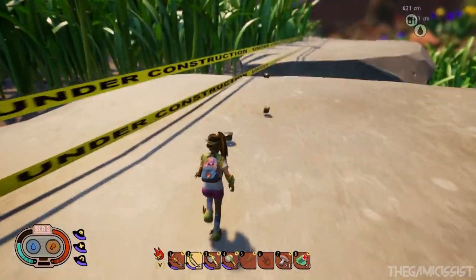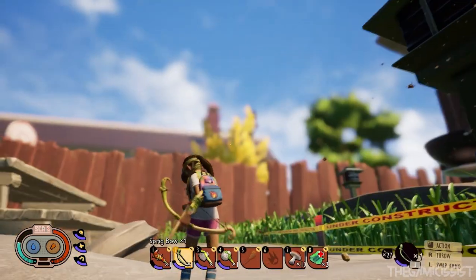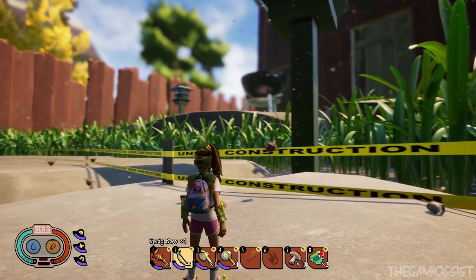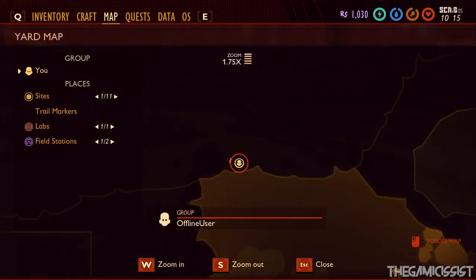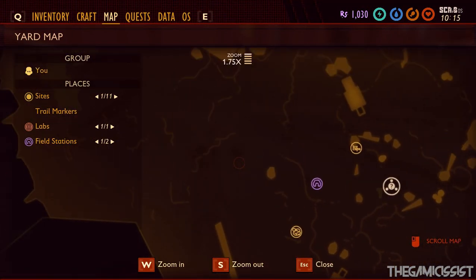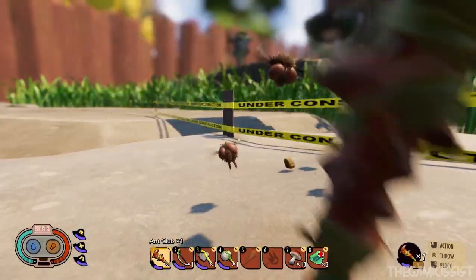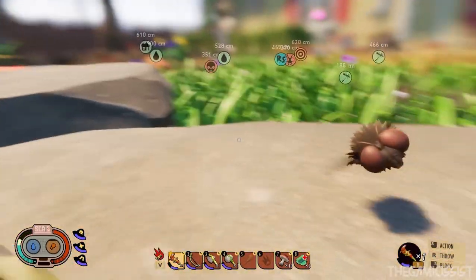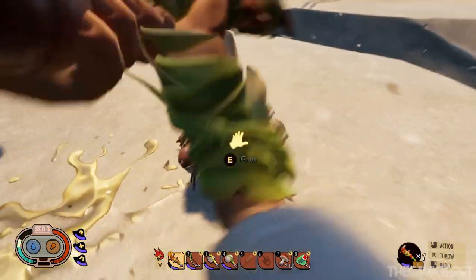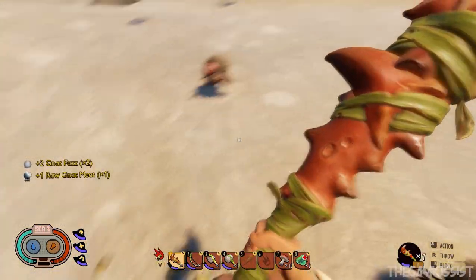Once you reach this location, as you can already see I was farming over here. The mite fuzz will start attacking you. This is the location on the map where you can farm the mite fuzz - that's your field station. You can enjoy smashing these mite bugs, and once you have enough mite fuzz you can craft your bow.